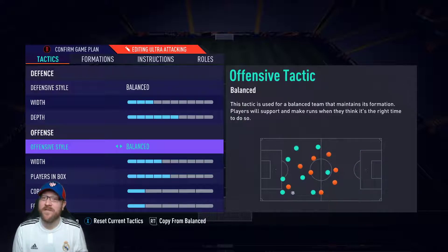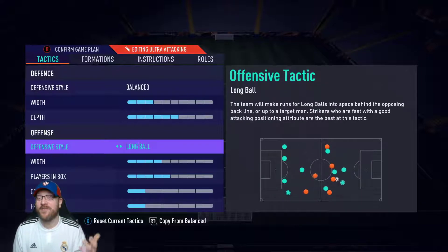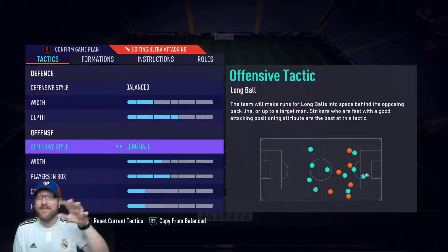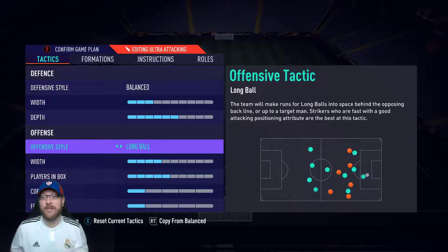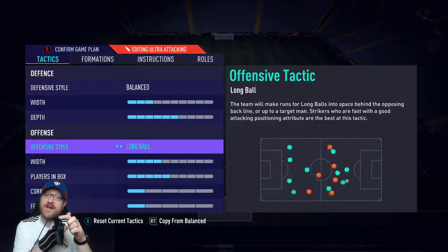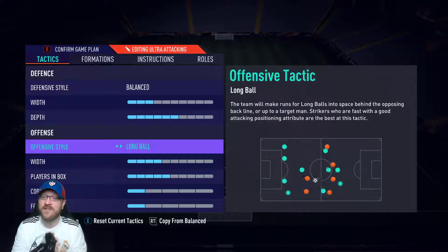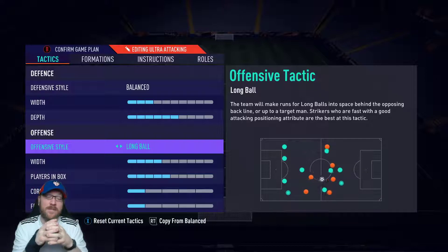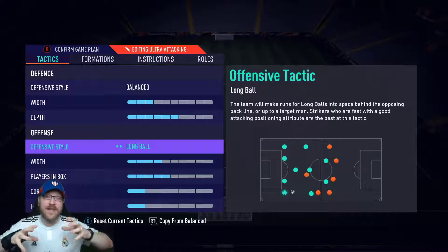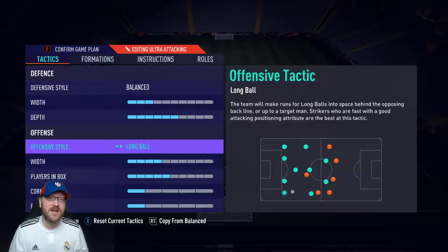Offensive style: I went back and forth between balanced, long ball, and fast buildup, but I've found long ball is the best one. We have some instructions that change things around, but I think long ball is the best overall way to play. You can trigger runs — press LB or L1 and point your left stick at a player you want to make a run — but sometimes when you've got so many people congested near the box or at midfield, you just need that extra boost to get them to make that run. I've really liked long ball as the custom tactic.